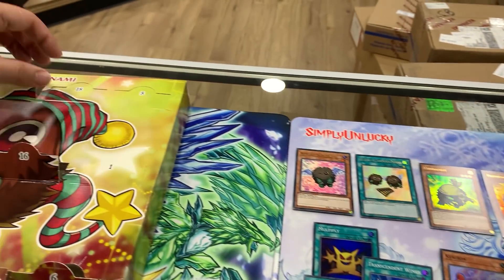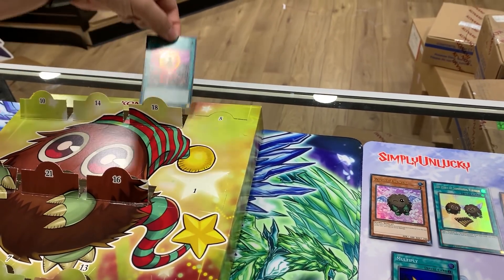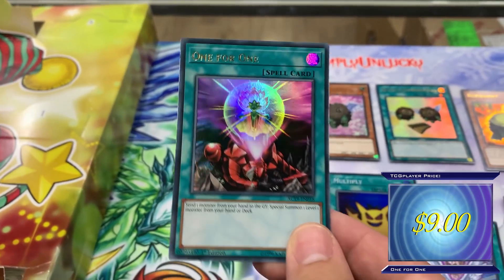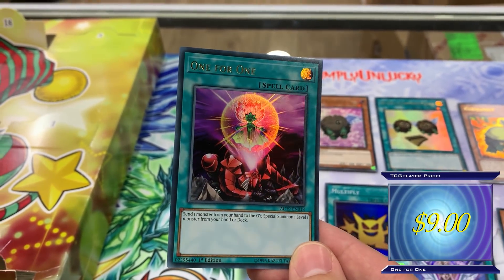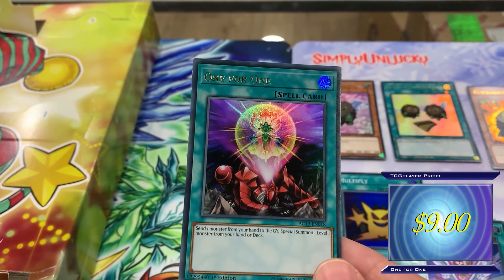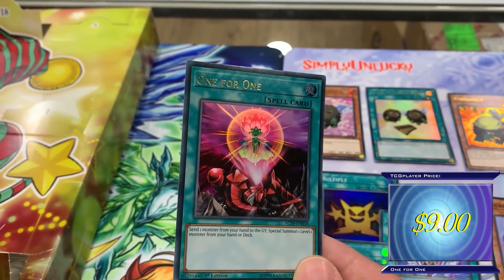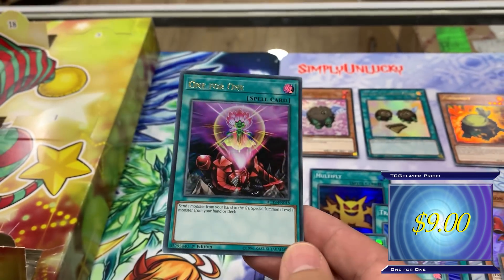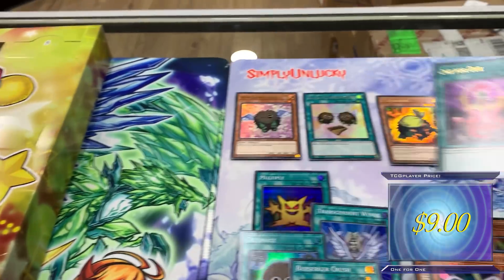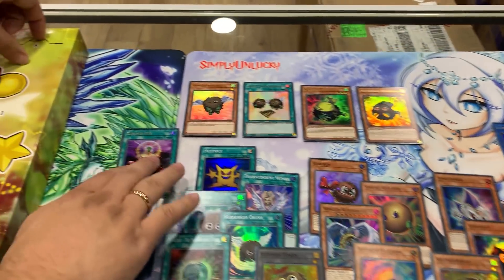And even Link Kuriboh works with level one, so it works with the other Kuribohs. Ultra Rare - One for One! This might actually be the highest valued version of this card. Send one monster from your hand to the graveyard, then special summon a level one monster from your hand or deck. This is - yeah, I think this might actually be the most valuable version. First Edition Ultra. One for One.